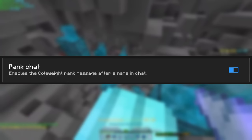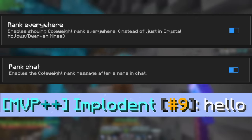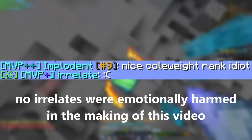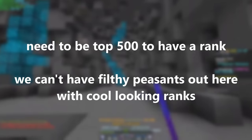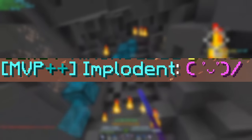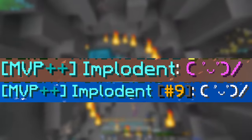One of my favorite features that I requested myself is rank chat. This shows your cull weight rank next to your name in chat and is customizable — it will only show in the Dwarven Mines and Crystal Hollows or everywhere in SkyBlock. It will show other people's ranks as well, so you can flex to the lobby that you're high ranking. The rank will only show if you're top 500, so only the elites get a rank in chat. A downside is that it will make emojis you type, like the waving emoji with MVP++, turn white instead of their original color, but I think it's a worthy sacrifice.